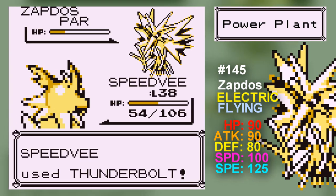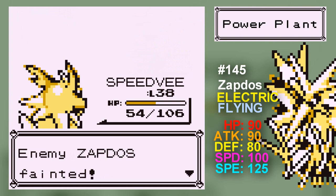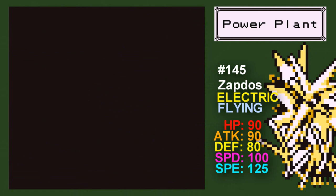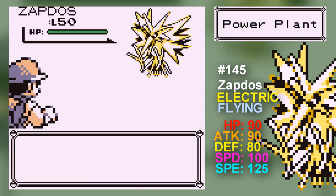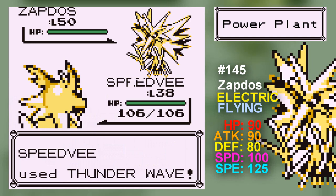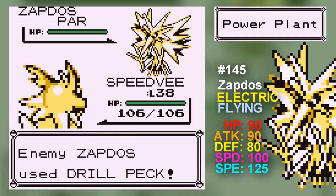Did I just kill him? Dang it! I wasn't paying attention. Zapdos is a legendary — be warned. Because if you kill it, you're botched up and your Pokedex is forever not 100%.